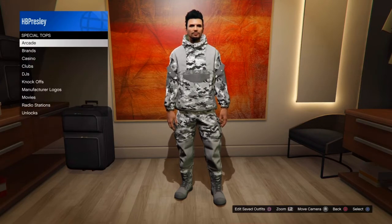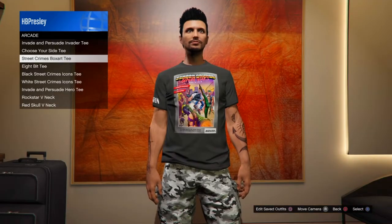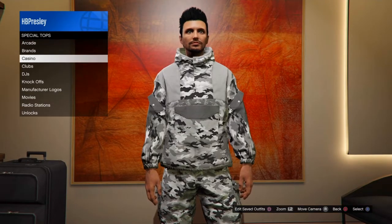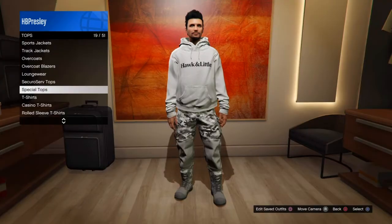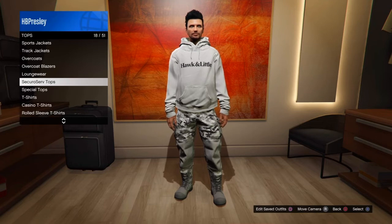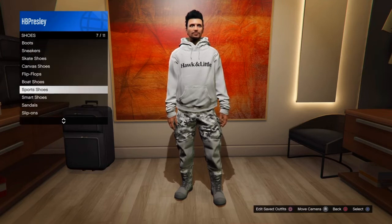From there you can either go over to arcade and pick one of these three types of shirts, or you can go over to unlocks and equip a hoodie. You should still have the camo joggers, but you're able to change the top. Then go over to shoes and go to sport shoes.